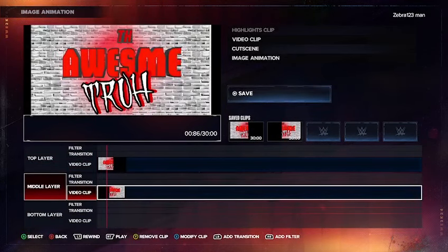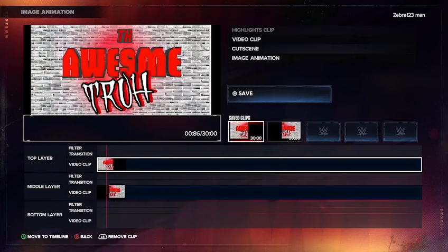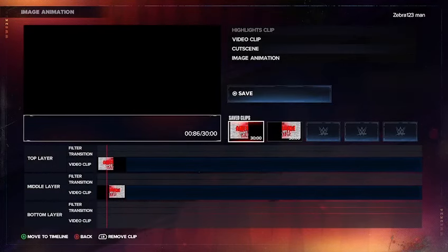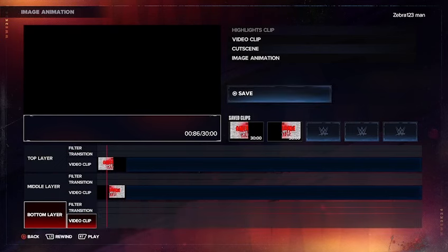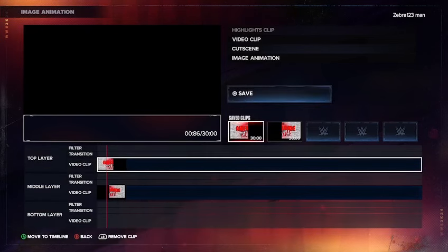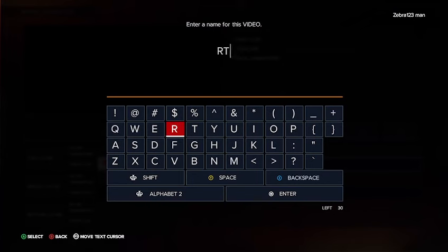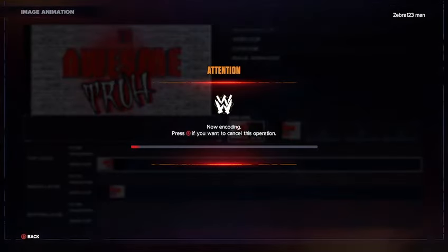This is what it should look like. It's not perfect, but I think it looks amazing. Just keep repeating the same process and you'll get it. Save it and then name it whatever you want — I just called it R-Truth. Press Enter after you're done.